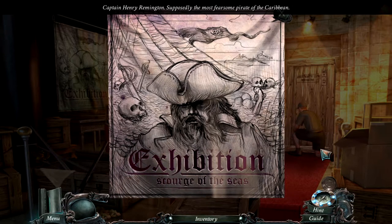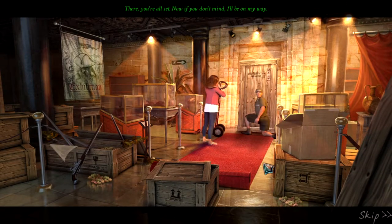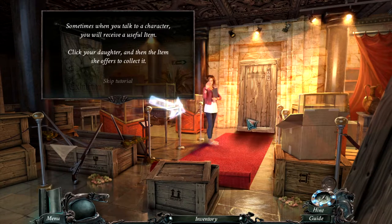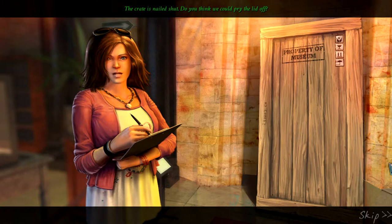Captain Henry Remington — supposedly the most fearsome pirate of the Caribbean. There, you're all set. Now, if you don't mind, I'll be on my way. Sometimes when you talk to a character you will receive a useful item. The crate is nailed shut — do you think we could pry the lid off? With so many tools lying around, I'm sure you can find a crowbar. I'll stay here and keep an eye on the crate. Oh right, I still have the key card to your office — here you go. And don't worry, this mummified corpse won't be going anywhere without me.